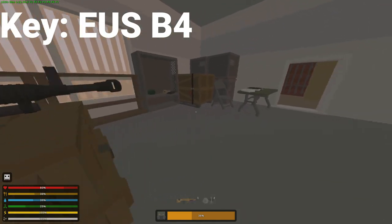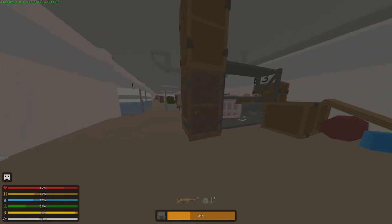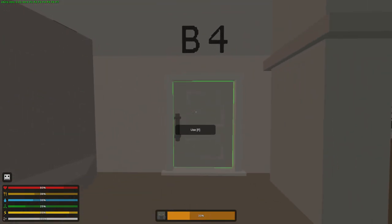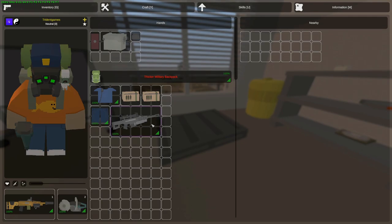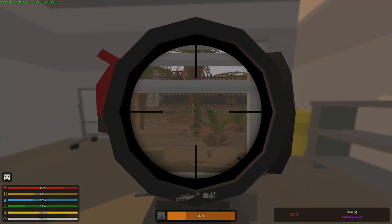What we want right now is the key which lies on this table: B4. We just head over to B4, and this will allow us to enter a room and get our hands on a Barrett .50 caliber rifle — the most powerful sniper on the map.